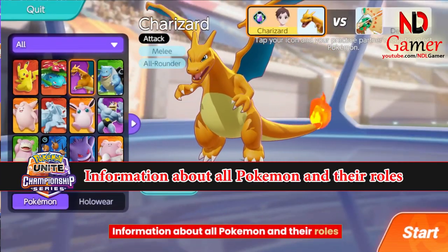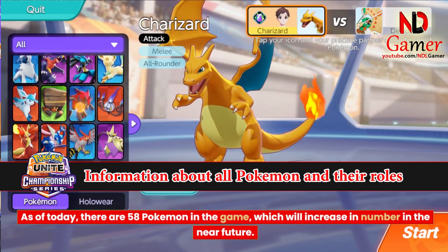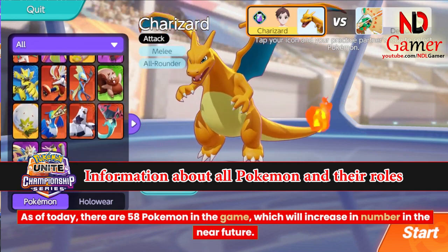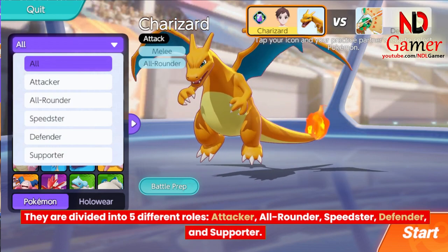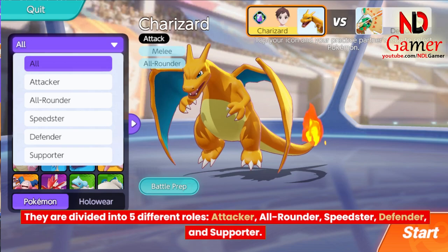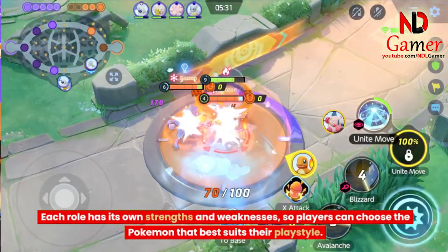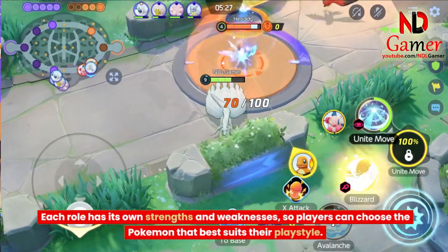Information about all Pokemon and their roles. As of today, there are 58 Pokemon in the game, which will increase in number in the near future. They are divided into 5 different roles: Attacker, All-Rounder, Speedster, Defender, and Supporter. Each role has its own strengths and weaknesses, so players can choose the Pokemon that best suits their playstyle.